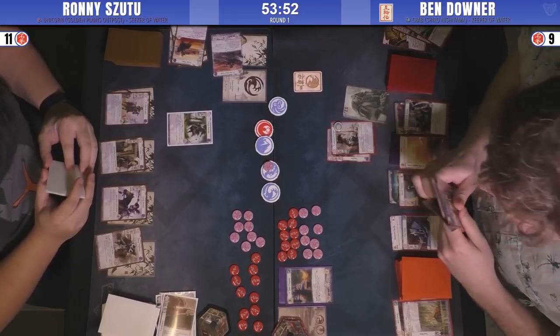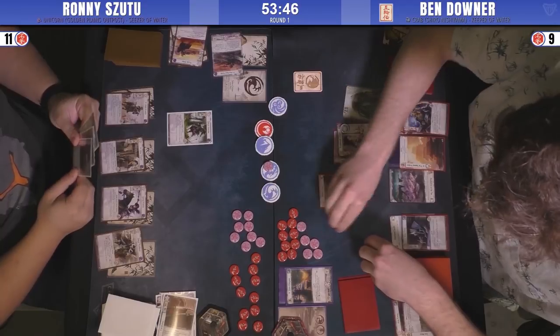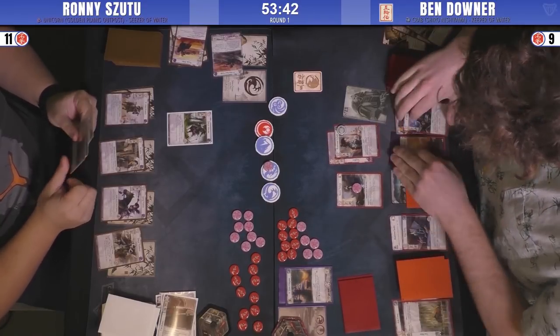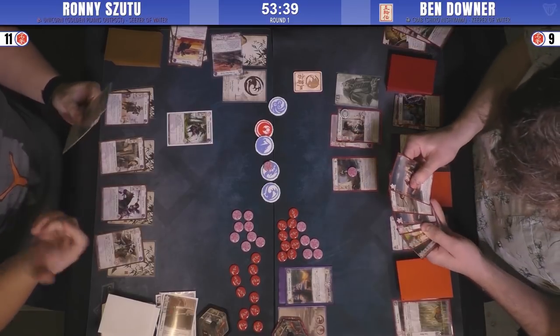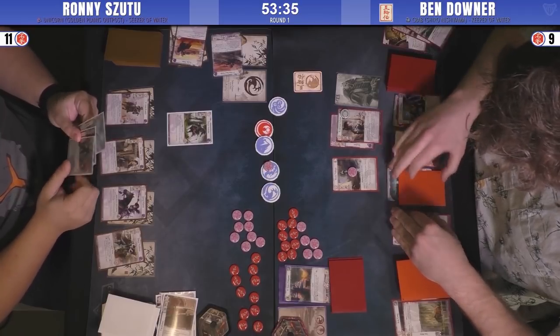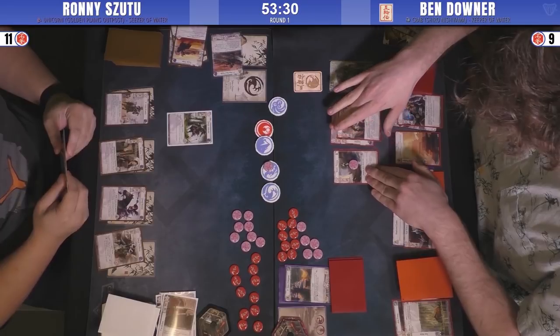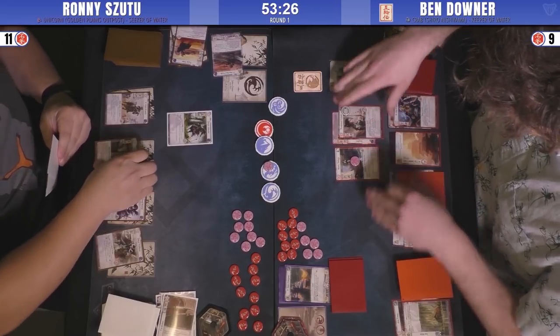This flop is a little bit awkward for a player who's not going first this turn. Young Warrior, if played, is going to be forced to block on the first attack Ben makes. Ronnie still has a charge in his hand, so he has some options — not that they're amazing charge targets.